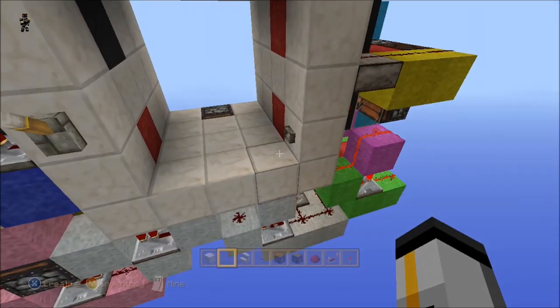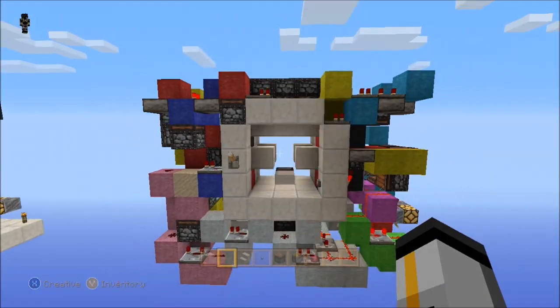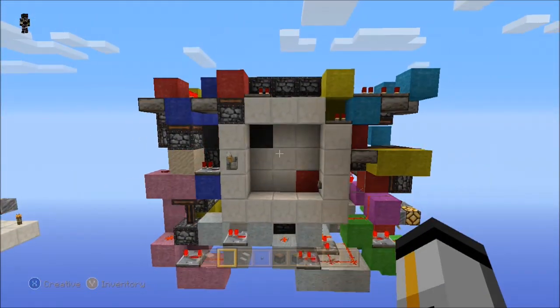You can make the door patterns however you want, but the last block either needs to be a stair, a fence post, glass — just something that's not going to conduct. When you see me close it, it's going to actually go close and lock — and that's locked.